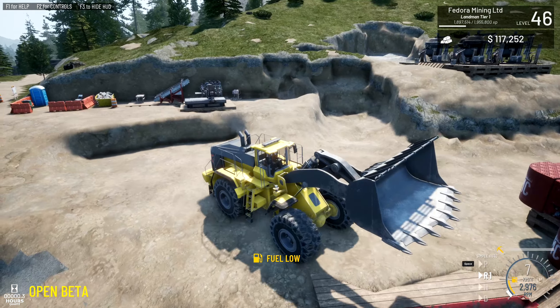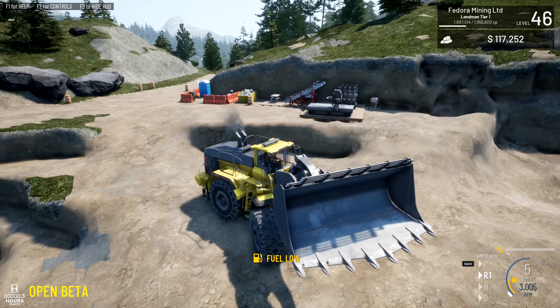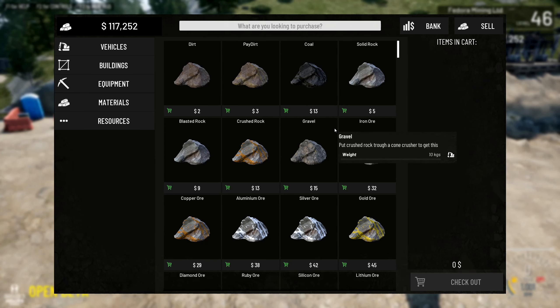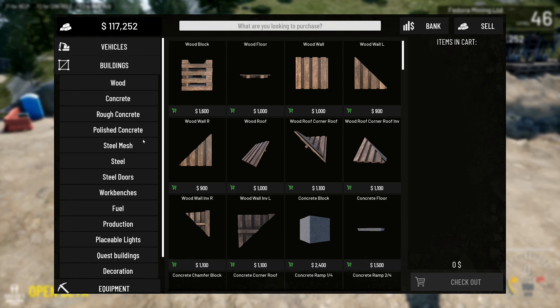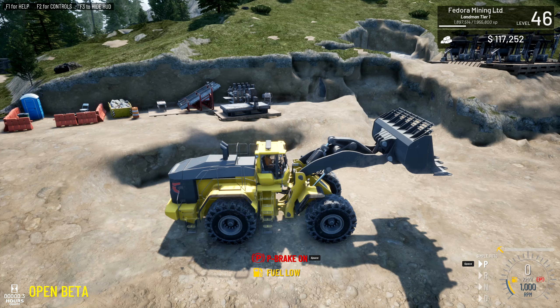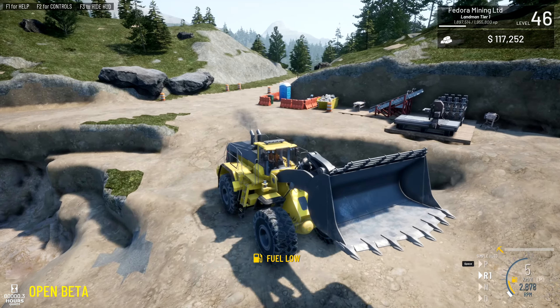Actually, if I buy the fuel building, does it come with fuel? Let's see — it's only two grand under buildings. We can place it, but it seems kind of cheaty. Let's just go get some fuel.